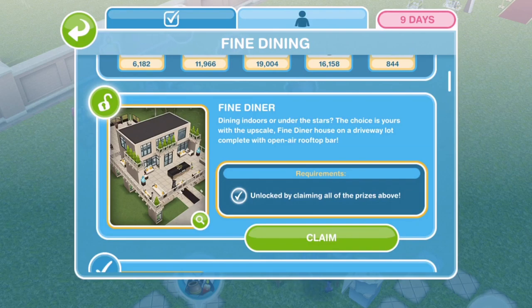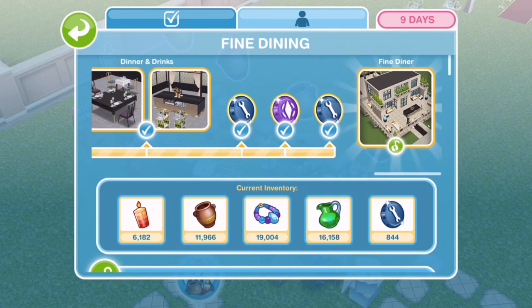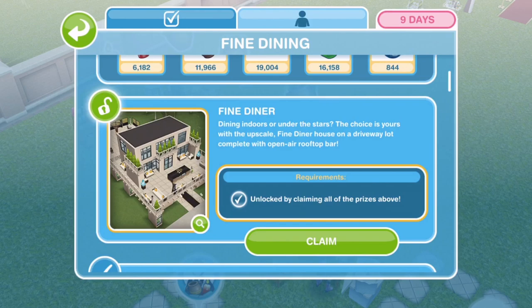This video is for the Fine Diner. The Fine Diner is the grand prize in the event. You'll see once you get to the end of the little bar, you get the Fine Diner as the grand prize. You need to unlock all of the other prizes before you can unlock the Fine Diner. Dining indoors or under the stars, the choice is yours with the upscale Fine Diner house on a driveway lot complete with open air rooftop bar. Let's go ahead and claim the Fine Diner.